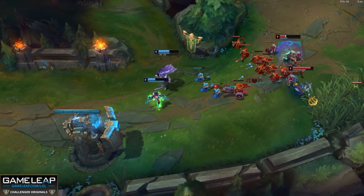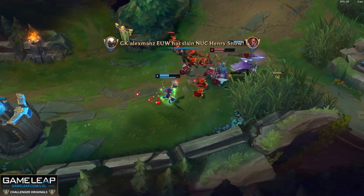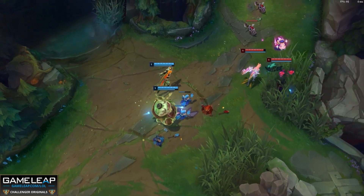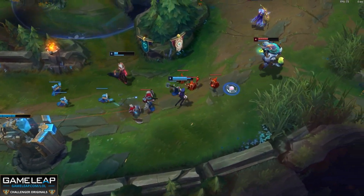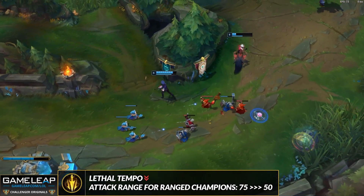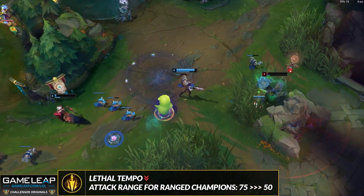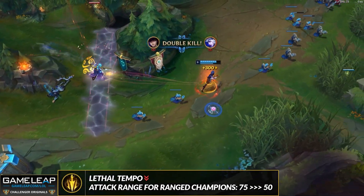Miss Fortune has dropped quite a lot because of recent nerfs and there are lots of other AD carries you can pick into her and crush her with — that's why she's dropped down to A tier. Jinx was in A tier last patch in 12.19 but has moved up to S tier because of buffs to her base HP and ultimate damage, giving her a boost in the early game to reach her hyper carry mid-to-late game more often. One change to note for all AD carries: Lethal Tempo is getting nerfed for ranged champions — the attack range you get at max stacks is going down by 25 to 50. This will really affect range-reliant champions like Caitlyn, Jinx, Ashe, and maybe Kai'Sa in some matchups. And be very careful picking Zeri — the champion is pretty much dead at the moment.